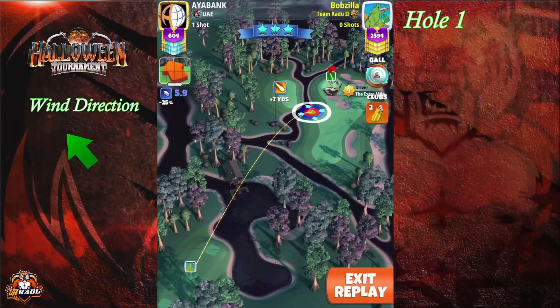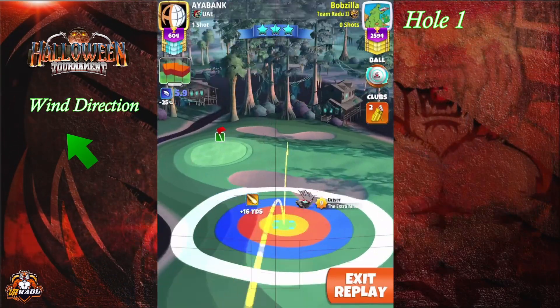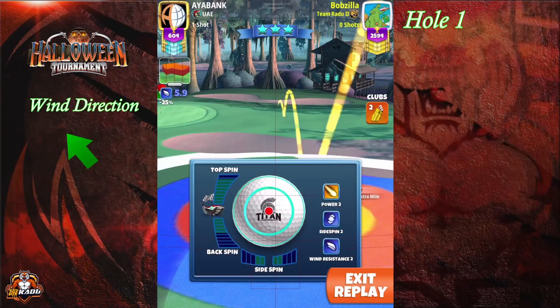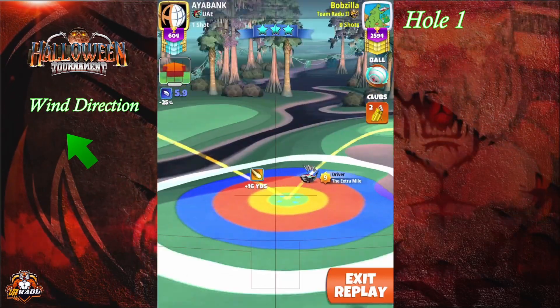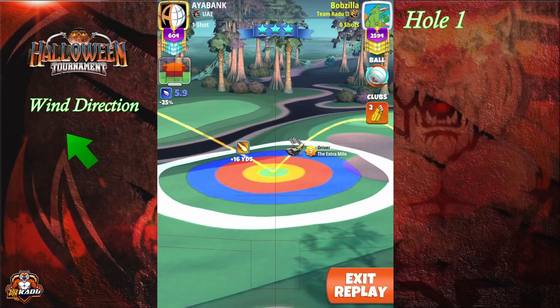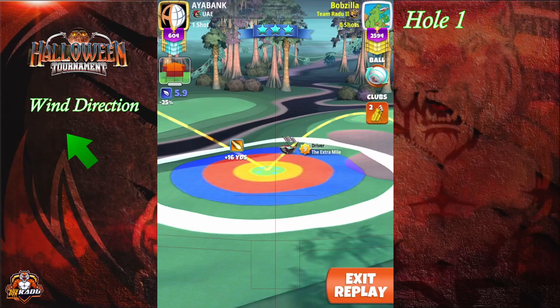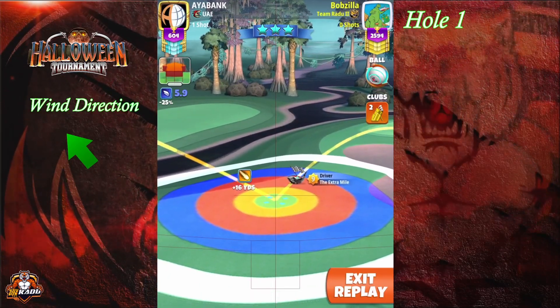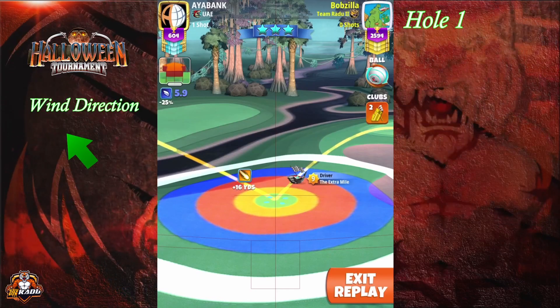Welcome to hole number one. You're going to start with the Extra Mile at maximum distance using a Titan, having half of the red ring into the rough on the left side. Go with full backspin and two right spin. If you have an Extra Mile level six, you'll have about 40% of the red ring into the rough, and you'll need to push up three yards after doing the adjustment.